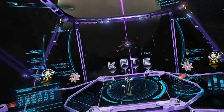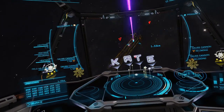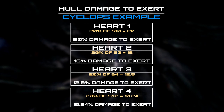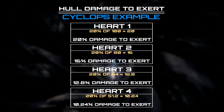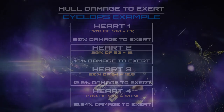If there is too large a gap in your offense while attacking, the hull will regenerate and you will have to inflict the damage again. The fact that 20% of the remaining hull is needed to exert a heart means that exerting gets easier as a fight goes on, with less and less hull to damage to exert each subsequent heart.